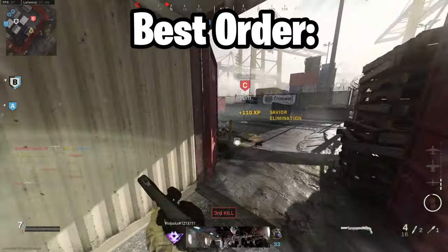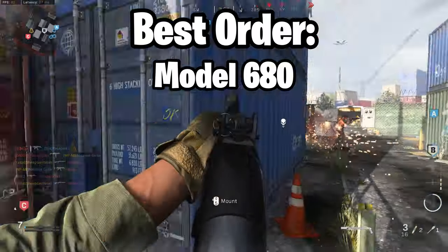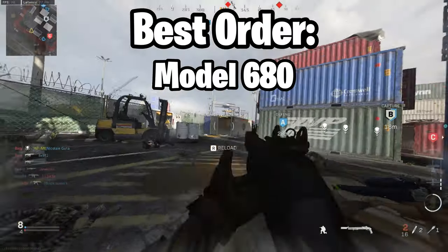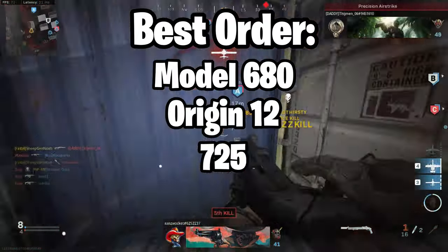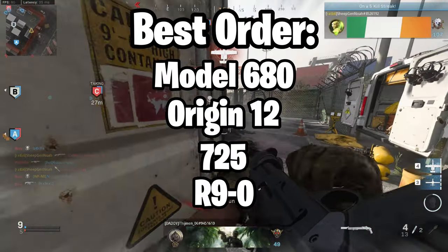As for the best order to do shotguns, I'd recommend starting with the Model 680 to familiarise yourself with the feel of shotguns as it's a very typical shotgun. Then move on to the Origin 12, then use the 725, and finally finish out with the R90.